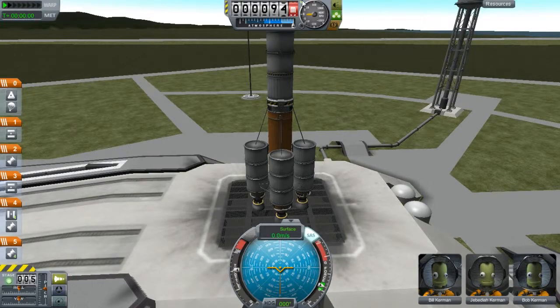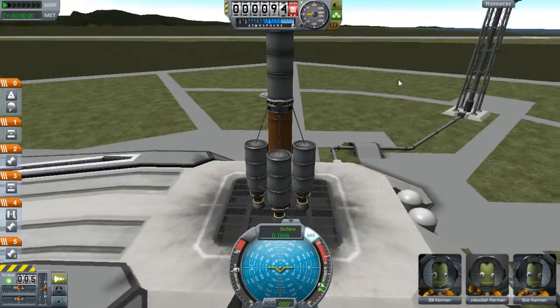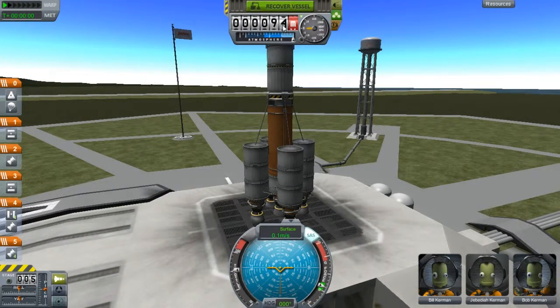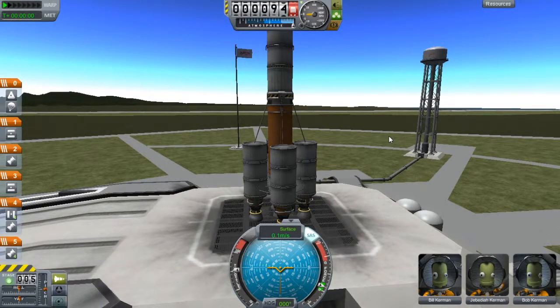We're good — currently at 94 meters above sea level. You also have the 'recover vessel' option but that's not needed until you're done with the mission. SAS is on, crew is go — they all look happy. Let's start with 66% throttle, we're ready to launch.